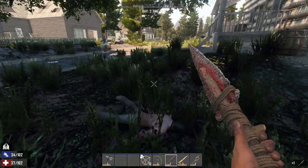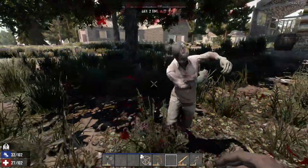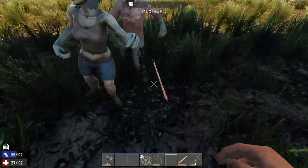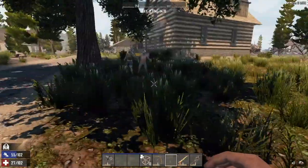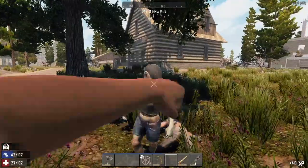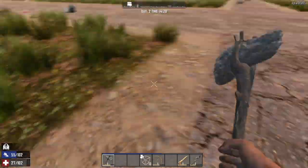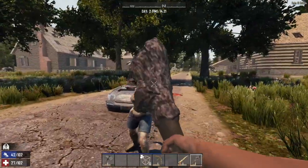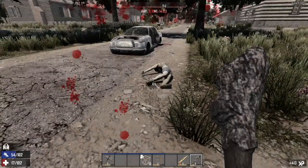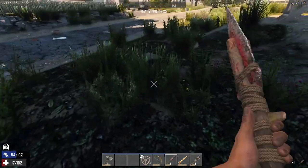That was point-blank range and I still managed to mess it up. Let's just set up again. Nice — stab, stab, stab, stab! Okay, go away — let me get my javelin back! If I just start punching you guys. There we go, taking them out. This is all I've got to play with — my fists alone. I do have the club but the club doesn't do much damage at all. It just goes ting.